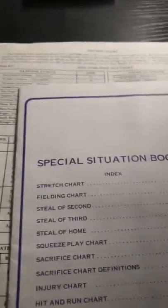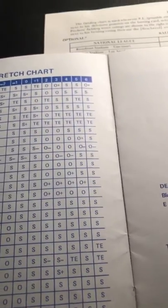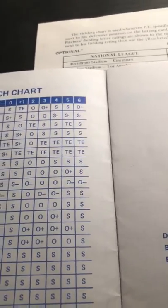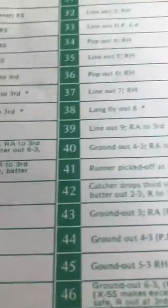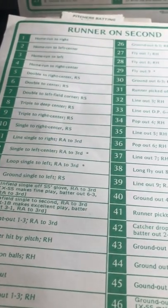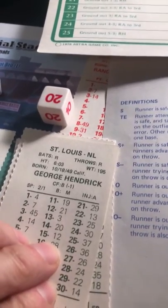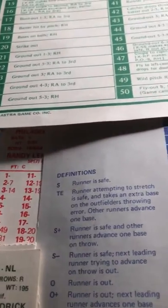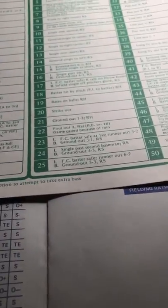The last piece is the special situations booklet for base runner advancement — there's one simple chart. Let's do a sample: Bake McBride is on second and Larry Bowa gets a base hit — let's say he gets a 12, which is 'single to left-center, runner advanced to third.' Anytime you see an asterisk, you have the option to try to score. You look at the center fielder's arm rating — in this case, George Hendrick is a minus one — and McBride's running speed is five, which knocks down to four, so you roll the dice.